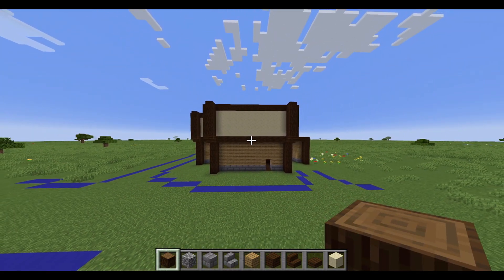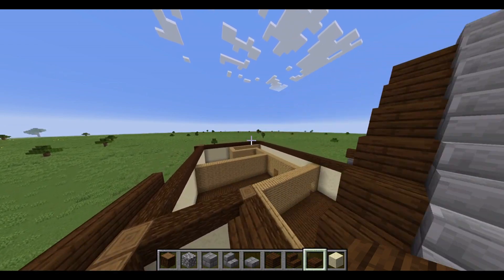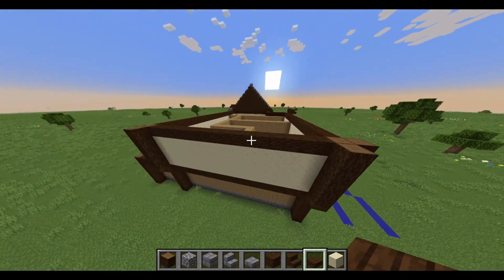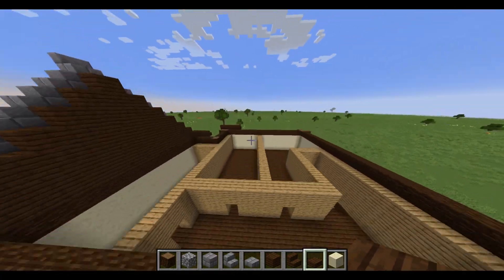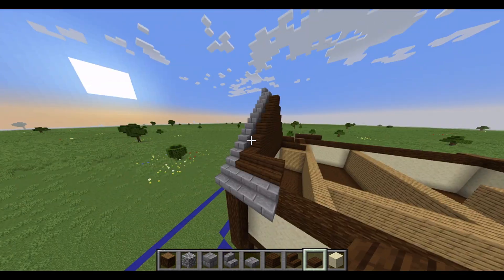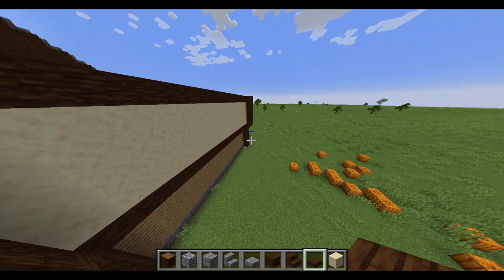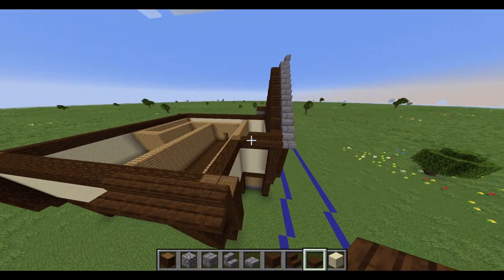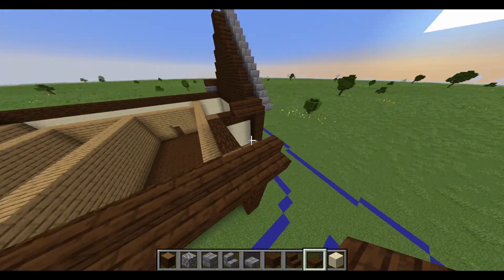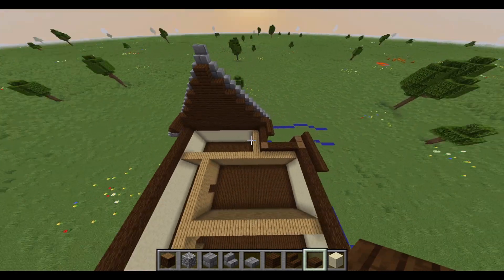Now we're going to put the roof on. Depending on the shape of your building, your roof will vary. For example, if it's just a square, you can just do stairs along this side, stairs along this side, and then meet it up in the middle. If you have a part like this, then it may get a little more complicated. What you'd do is have this one long side extend all the way along the wall, and then you'd have two different segments. Since this segment is longer and wider, it will go a little bit taller, but it will also match up and be part of the same roof.